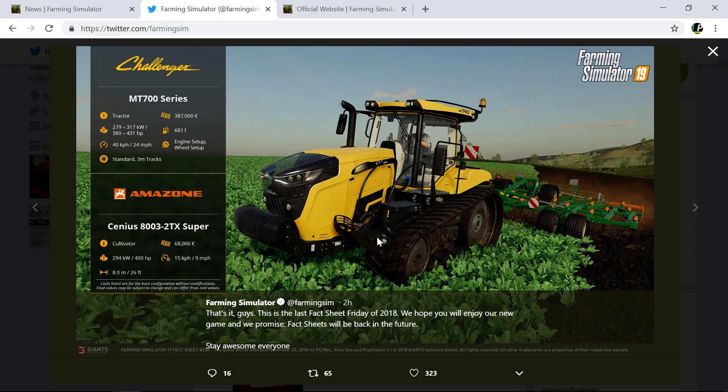Then there's the Amazon cultivator — 68,000, needs 400 horsepower, and is eight metres wide. Interestingly, rippers are in the game now. They've really split up the shop this time around — small, medium, and large for some categories. Disc harrows and cultivators are split up, and we now have plows and subsoilers. Subsoilers can be used instead of a plow, which is handy because plows are a bit awkward.